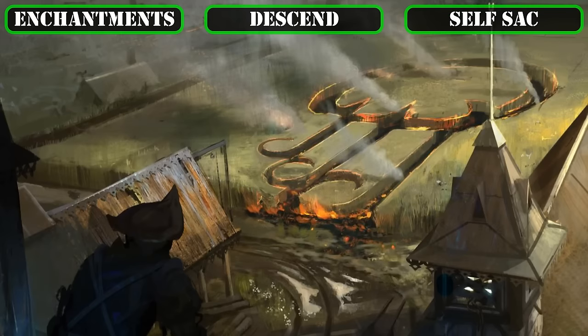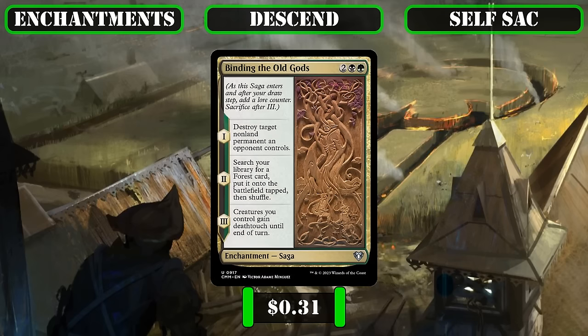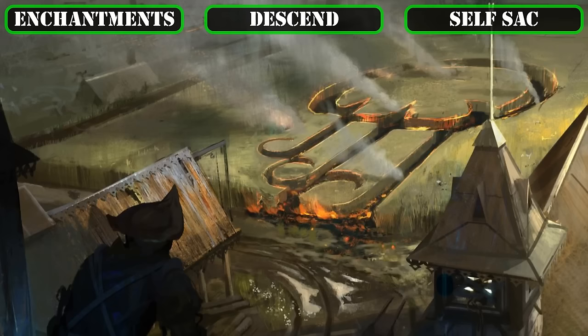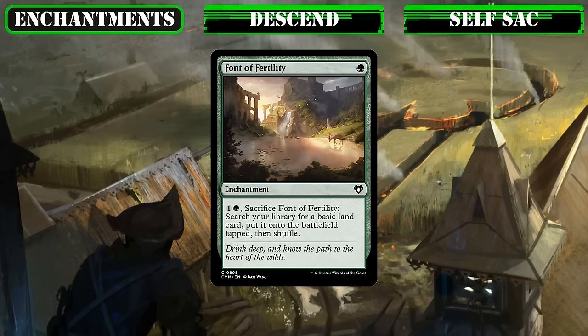Staying on sagas, which fit nicely as permanents that naturally sack themselves away, we'll run two more. One Ring to Rule Them All provides self-mill, a board wipe, and AoE burn on a relatively easy-to-recur permanent that fits nicely as both a core stat and game plan improving piece. Binding the Old Gods helps pad our core stats via removal and land ramp, while granting all our fungi deathtouch for a turn, forcing opponents to either block and lose creatures or not block and take a huge chunk of damage. And as one last self-sacking enchantment, Font of Fertility functions as a green-flavored Wayfarer's Bauble to speed up and fix our mana base while ticking up our descend count.